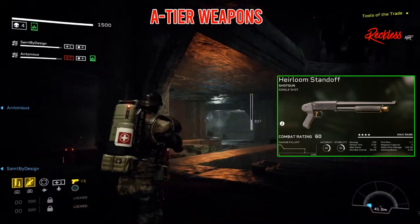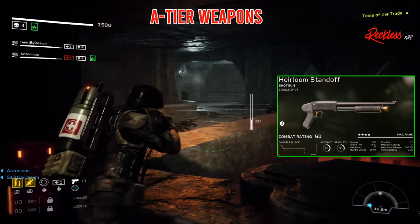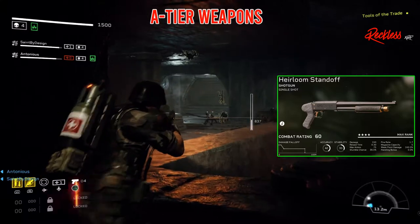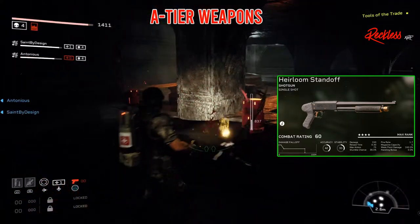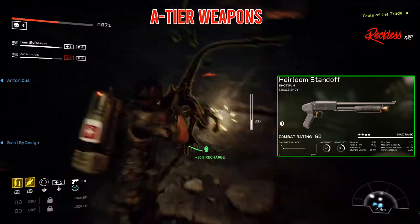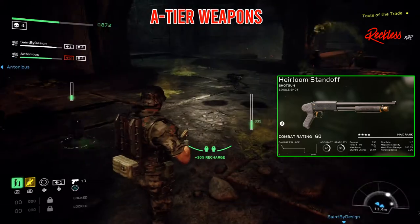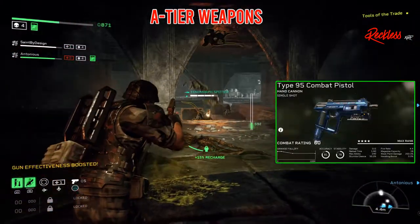The next A tier weapon is the Heirloom Standoff. It is a single shot shotgun. It has an accuracy of 42, stability of 33, damage of 146, reload time of 0.3 per round that you load in, max ammo of 75, stumble chance of 33%, fire rate of 1.7, mag capacity of 5, and a weak point damage of 155%.